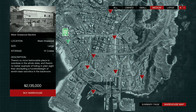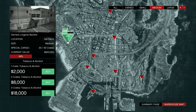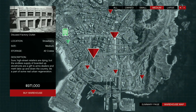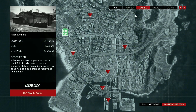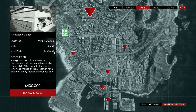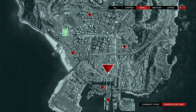A medium warehouse is a lot more cost-efficient. If you have the Maze Bank West office like I do, you can get a nearby medium warehouse for around 971,000 to 1.2 million — very cheap and close to each other, letting you source 42 crates at a time. The small warehouse maxes out at 16 crates for around 400,000, but 16 crates won't get you any real profit in GTA Online.